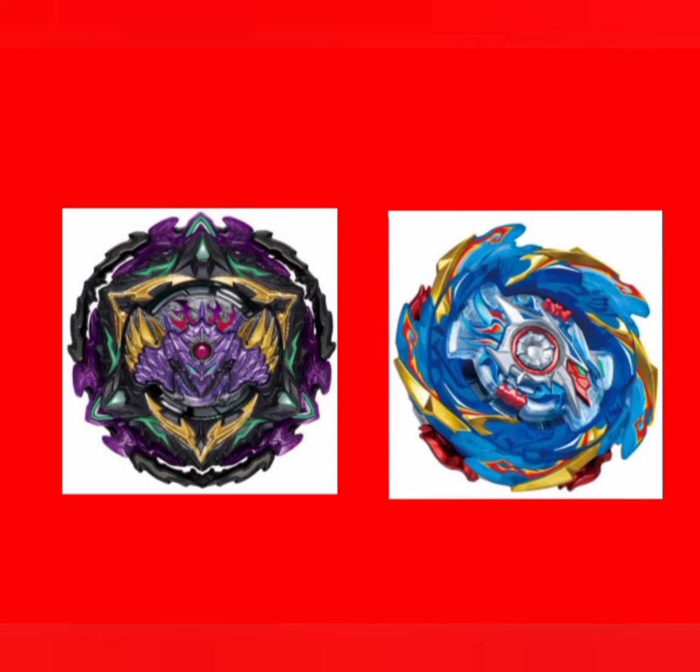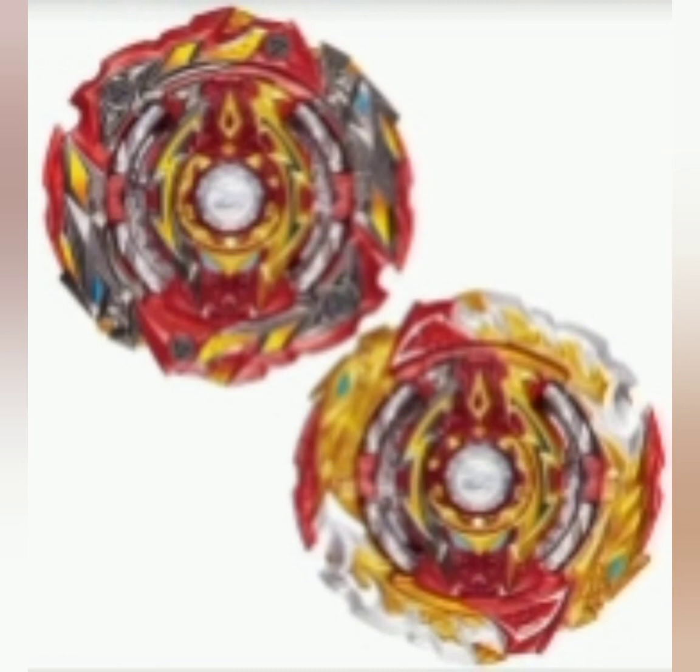The 2nd place is World's Paraison. This is a dual rotation bey, it has a burst stopper, and it uses the 2B Chassis and Unite Dash.